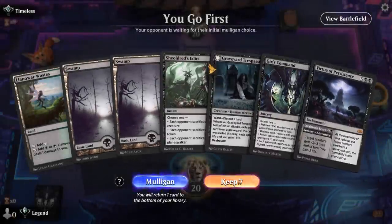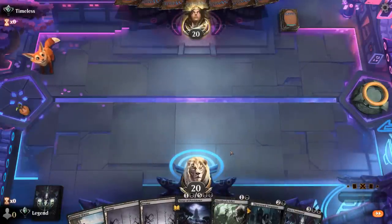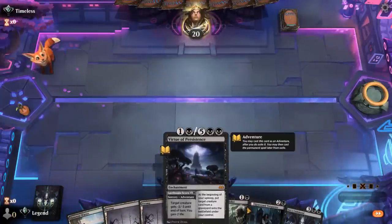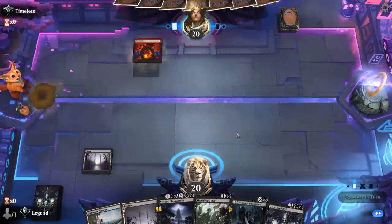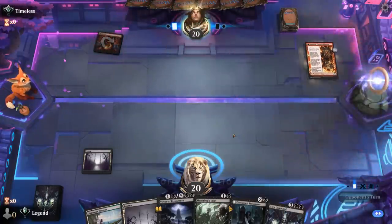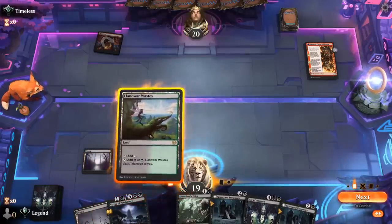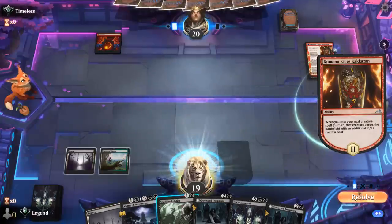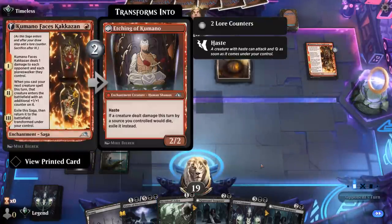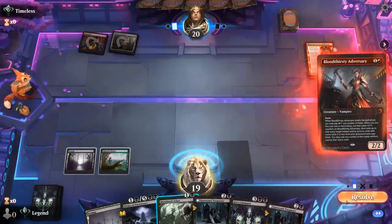On to the next one. Okay, we're on the play with a keepable hand — good amount of interaction. Trespasser on 3. A bit of a tension with Virtue of Persistence at times if you exile their creatures, but both are good cards. Up against Mono Red Aggro — actually a matchup I was looking forward to trying out. No target for Virtue, but at least we can Edict at instant speed. Kumano once transformed can be pretty effective against Dread Knight and Underdog, so it's good to take care of it.